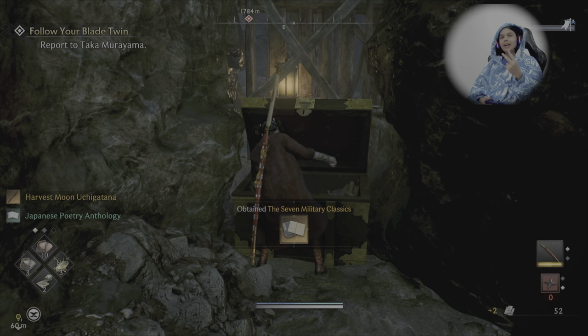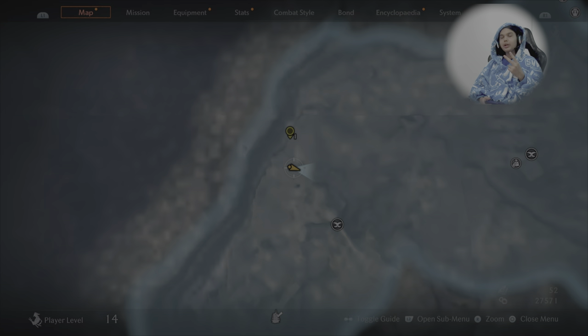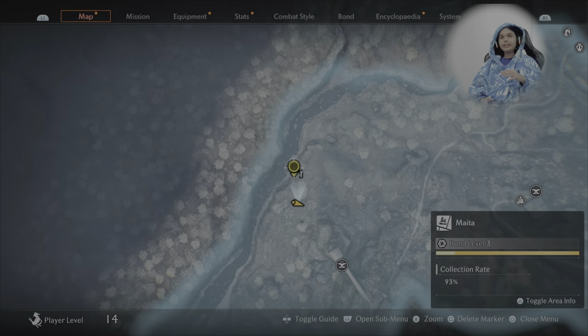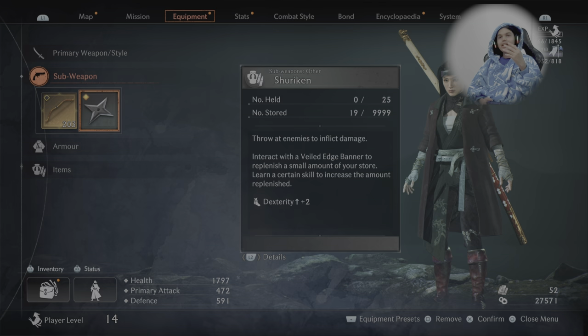As you can see when you open it, it will give you 2 katanas — one will be a lower level one, and then one will be anywhere from 200 to 218. As you can see, it's a level 16 one with really good stats, and then you also get that level 15 one.